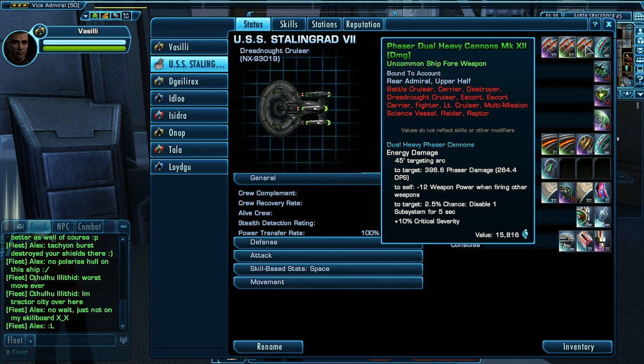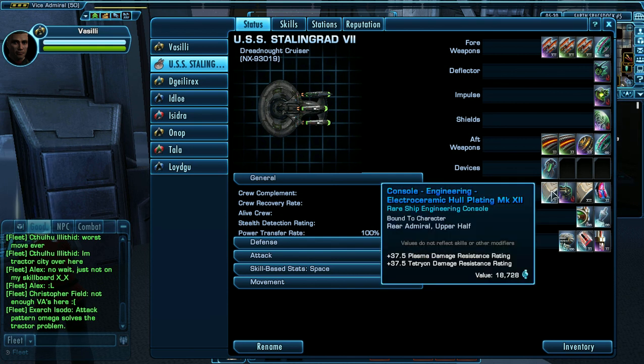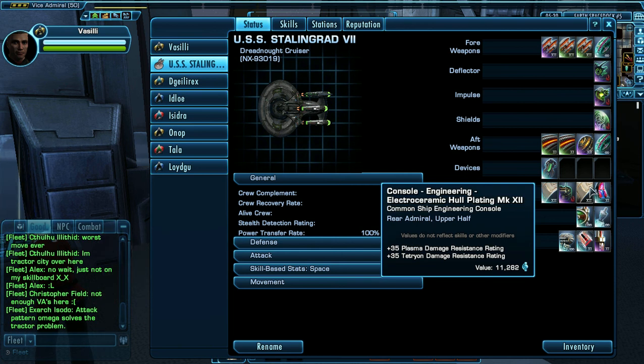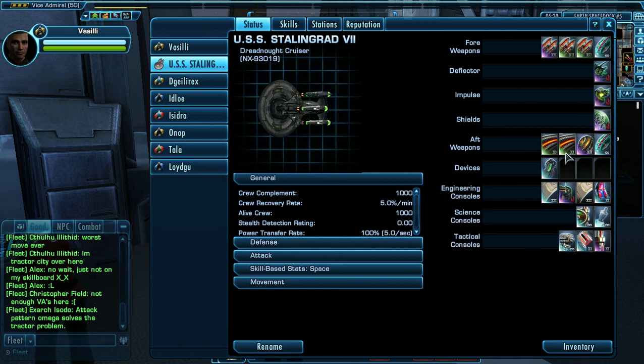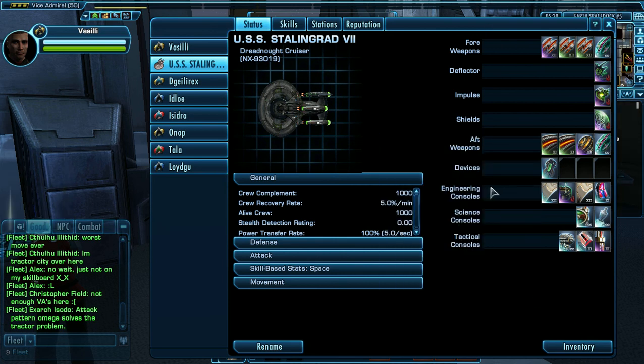Should I get this type of weapon for the other slots? Should I get some different weapon altogether? Should I move around these consoles? The consoles are fine but may need to be rearranged. Do I need to keep certain consoles as-is, or upgrade them from uncommon to common to rare to very rare? Do I need to switch out certain weapons? Should I leave the ship as-is except for the shields and just upgrade everything to Mark 12 very rare? What should I do to make this ship the best it can be?